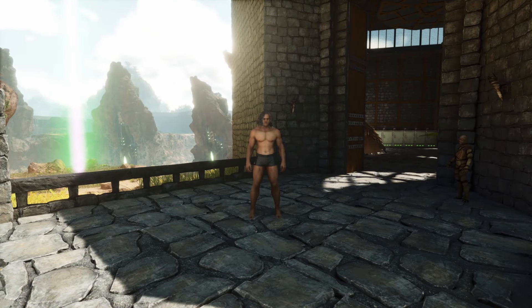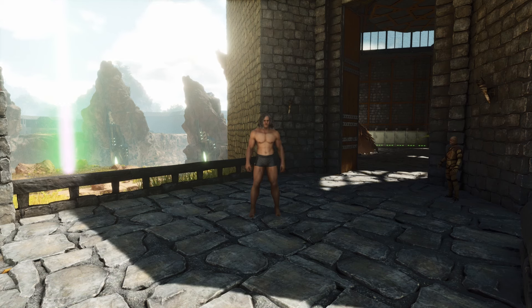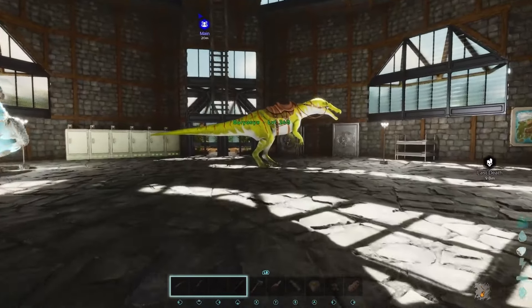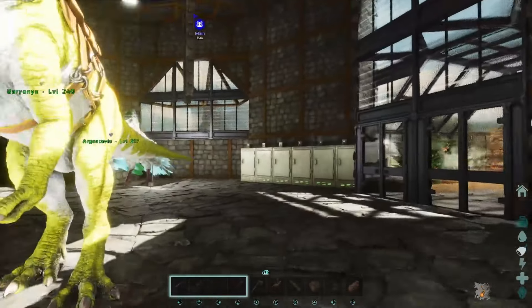Hey, Llama here, and welcome to episode 11 of our Ark: Survival Ascended playthrough on PVE official servers on the island, Xbox. What are we going to do today? I really need to crack on with getting myself a Megatherium saddle. Most likely to find those in the Karno Island cave, so in order to do that, I want to tame myself a Thyla. Let's look at getting ourselves a Thyla, and then maybe, if we've got time, we'll run through the cave and see what we can find.